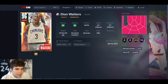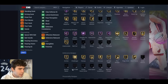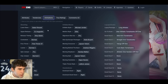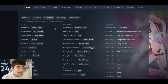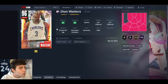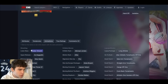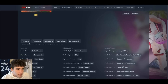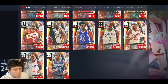Dion Waiters at point guard — 10 Hall of Fame, 33 on gold, 93 ball, 95 driving dunk, good playmaking, decent speed and lateral quickness, decent interior. Comes with Unpluckable, which you always want for a budget point guard. Comes with limitless. He's got the Vincent base on very quick, MJ dribble style, normal two leaner. He's only 6'3 so no standing dunk, but depending on that release he could be a really solid budget point guard in MyTeam.